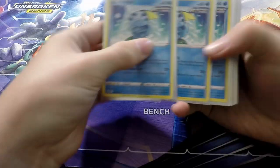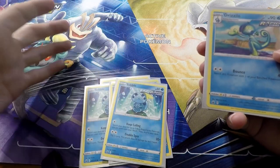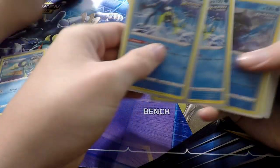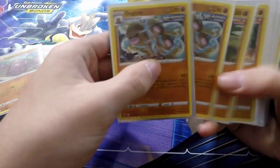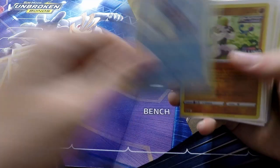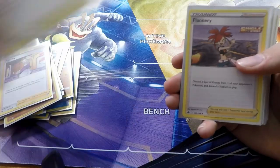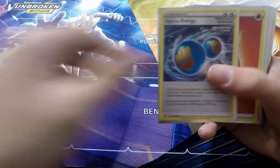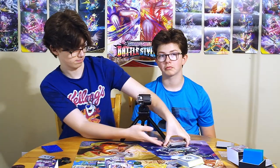Time to go through our decks. My deck: four Sobble, three Drizzile, two Inteleon, a Tapu Fini, three Diglett, two Dugtrio, Galarian Farfetch'd, Galarian Sirfetch'd, Lapras, Passimian, Blaziken V, Level Ball, Agatha, Bruno, Flannery, two Karina's Focus, a Sirebolt, two Sonia, Rapid Strike Energy - four Fire Energy and six Fighting Energy. That's my deck.